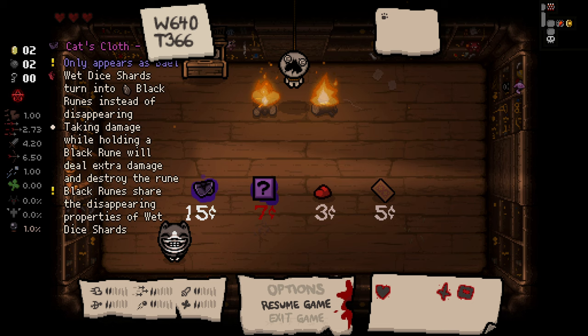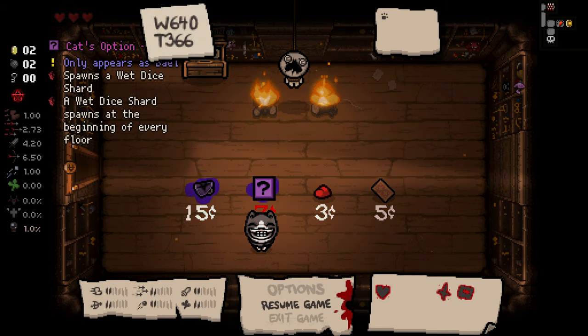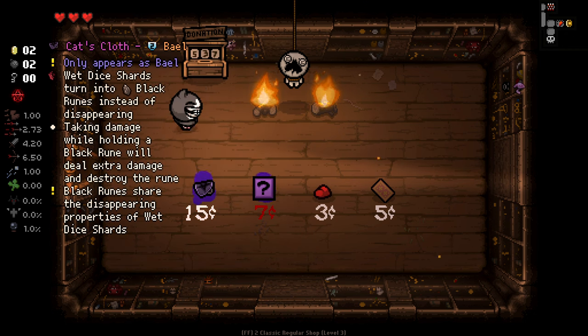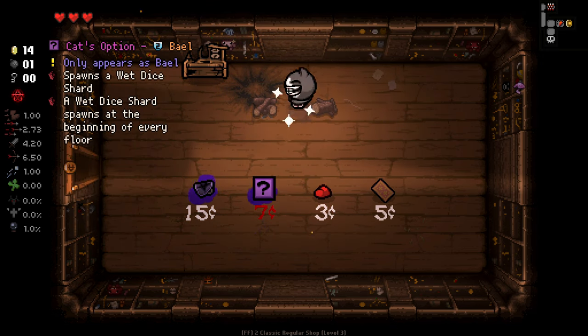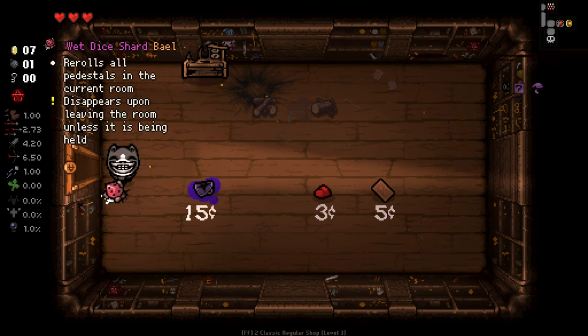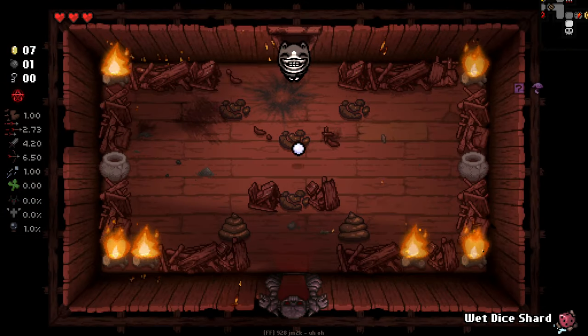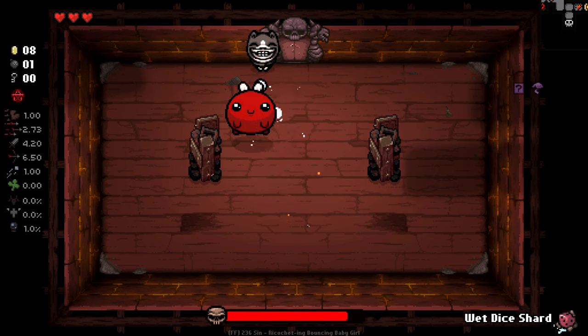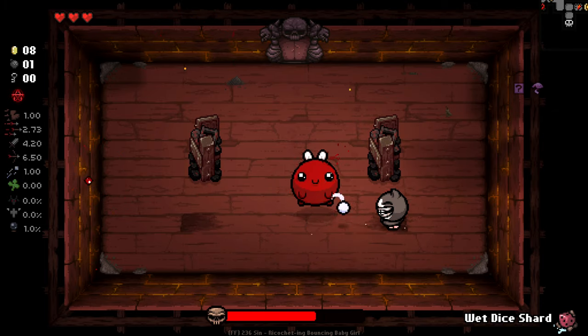Let's have a look: wet die shards turn into black runes instead of disappearing. Taking damage while holding a black rune will deal extra damage and destroy the rune. Black runes share the disappearing properties of wet die shards. Interesting. It spawns a wet die shard, and a wet die shard spawns at the beginning of every floor — that seems really good. We'll grab that. The wet die shards are basically like a die shard but you can't leave them behind, so getting one at the start of every floor is kind of interesting. We can also get cursed items from bosses — some rather dodgy health upgrades and the like.